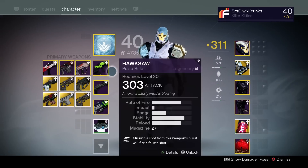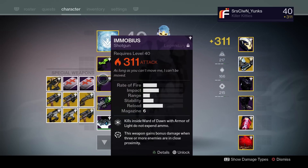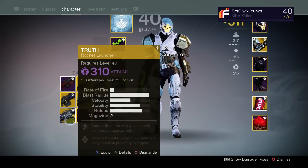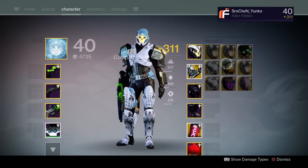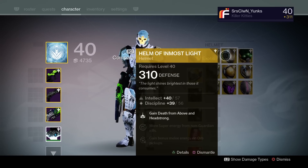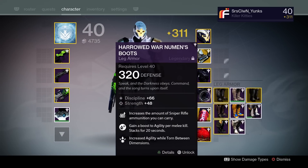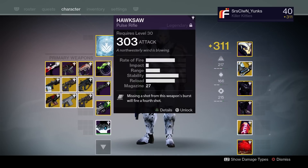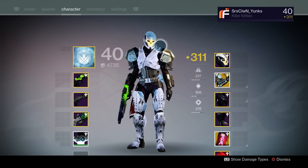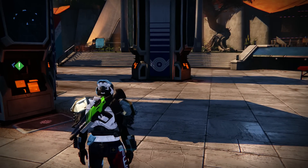Anyway guys, that was 50 exotic engrams right there. I did get some 290s. I got a 310 Hard Light, 310 Bad Juju, 310 Monte Carlo — I needed all those. I got a 310 Hereafter, I needed that. I got a Truth at 310 — not bad. I got a bunch of helms that I really did not need. I did get a 310 Inmost Light and a 310 Taikonaut, so I guess that's alright. That's really it guys. I had more than this but I had to delete some of it just to make room. I hope you guys enjoyed this long exotic opening. Happy holidays one more time, and thank you guys so much for watching. Please leave a like on the video if you enjoyed it — I'd highly appreciate it.